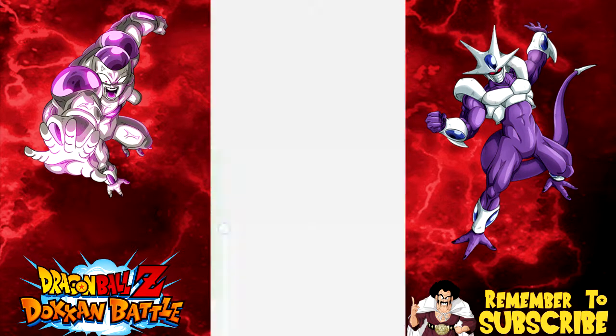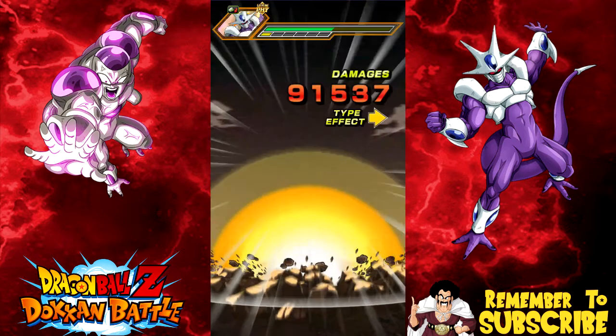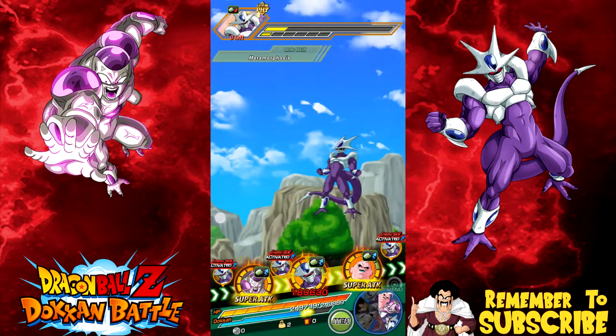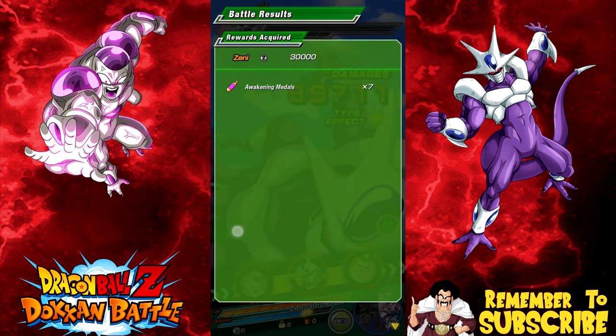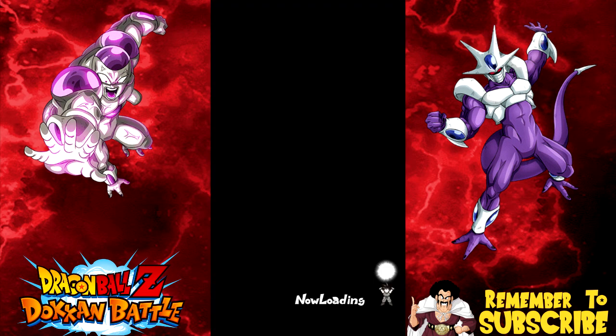That means no Dokkan Battle for me tonight, but I've been playing a lot of Bleach Brave Souls lately. Wow — three triple attacks! That's freaking sick, hell yeah! So that is that guys — and look, these guys aren't even max level; Kora, Frieza, and Super Boo are close but the rest definitely are not. That was pretty badass — I'm super happy about this team.